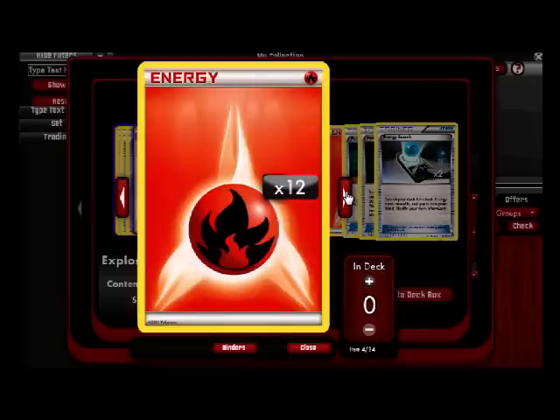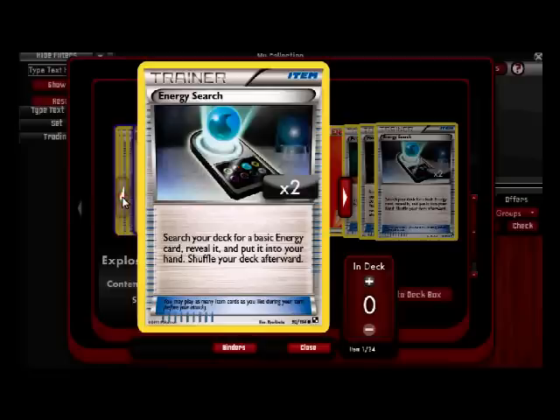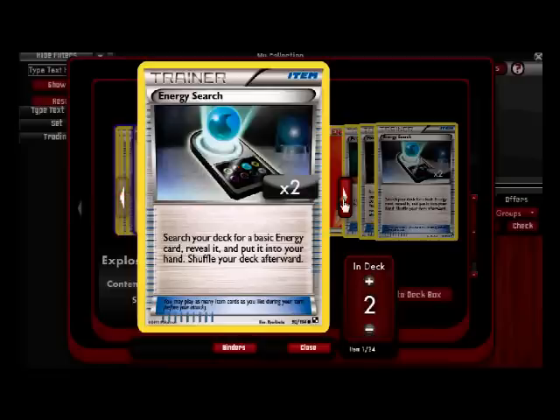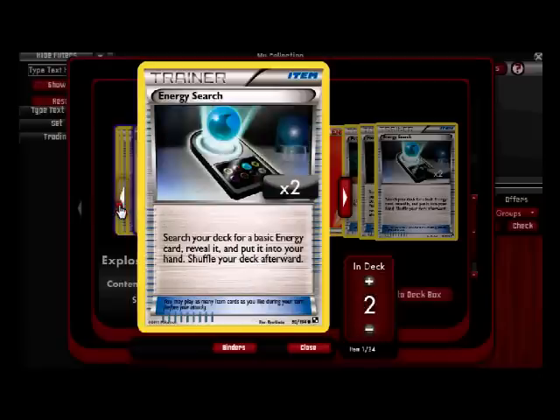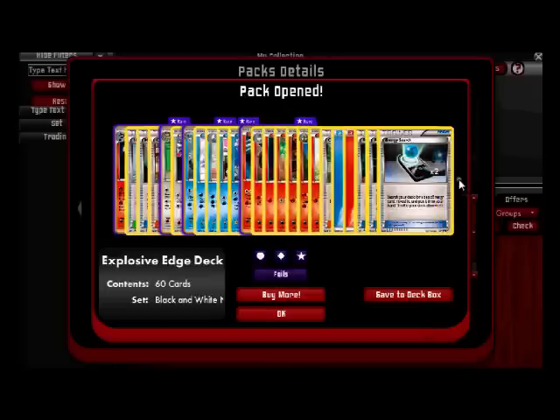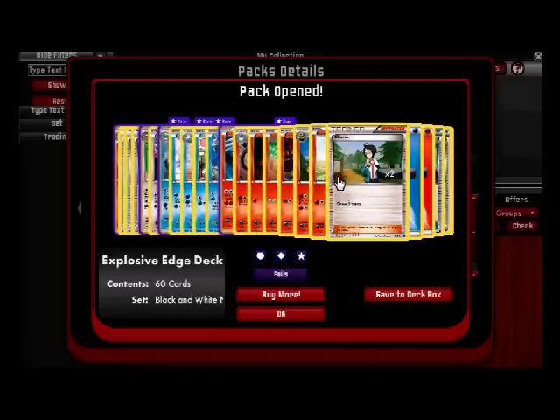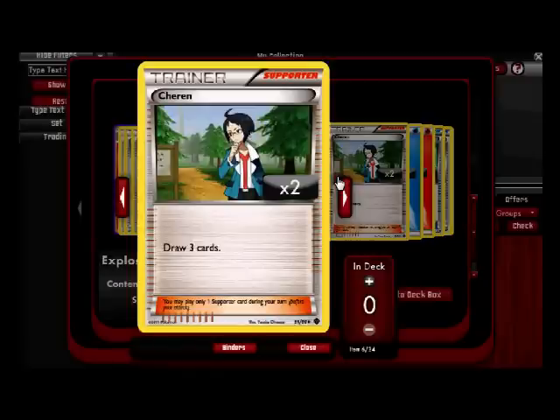I got some energy — 12 energy, transform six. Actually hold on, I'm gonna add two leads to the deck. Save to deck box — I'll do this later. So we saw Energy Search, a common Potion, and energy. And Charon — I only got one of these. Already had one. Draw three cards. Is her name Charon? His name is Charon, yeah. He draws three cards — he's like Bill but better, but still not that amazing, but pretty good.